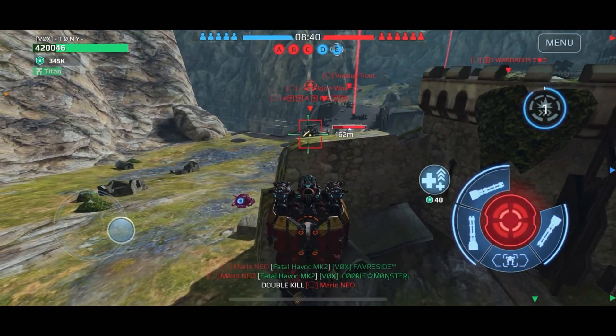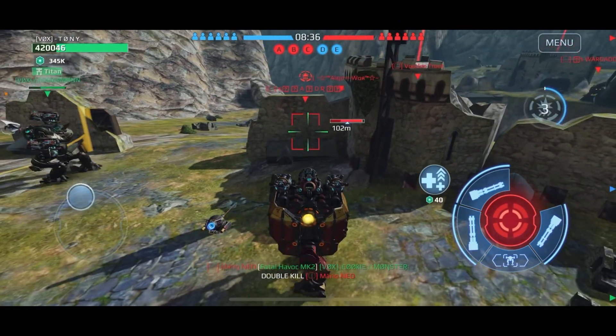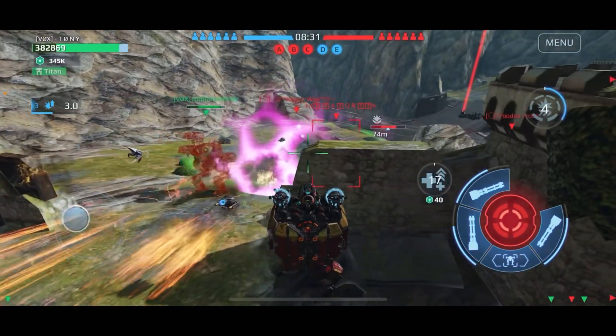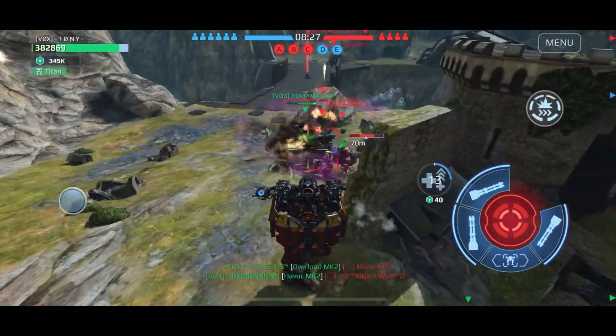I'm waiting for more teammates to spawn in so we can make a coordinated push. I see this guy is pushing so I back up to get out of the range of his blast, but I was still a little bit too close for my own blast. The Meter comes in to shield him and protect him.